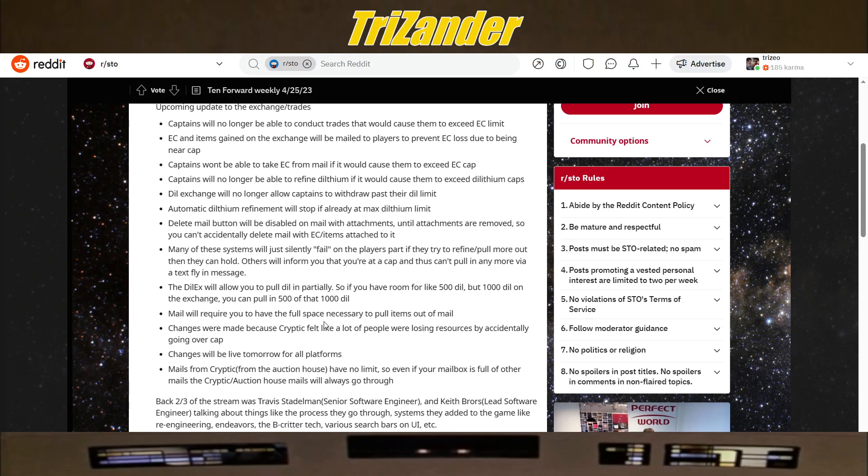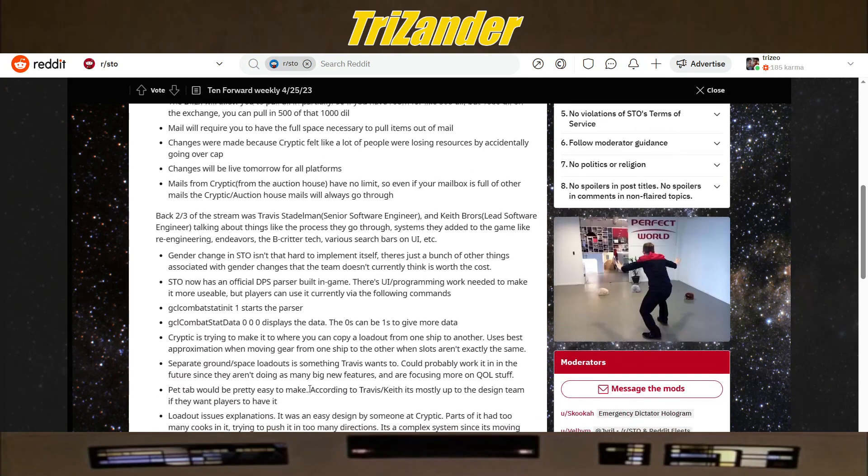Mail will require you to have the full space necessary to pull items out of the mail. The delete mail button will be disabled on mail with attachments until attachments are removed, so you can't actually delete mail with EC or items attached. Many of these systems will inform you that you are at the cap via a text buy-in message. Dilithium refine will stop if already at the max Dilithium limit, which is 10 million. Changes will be live tomorrow for all platforms. Mails from Cryptic and the auction house have no limits — even if your mailbox is full, Cryptic auction house mails will always go through.